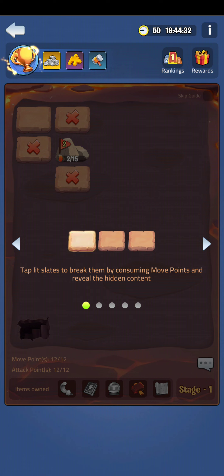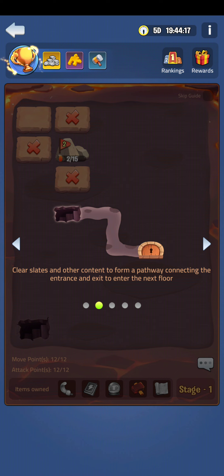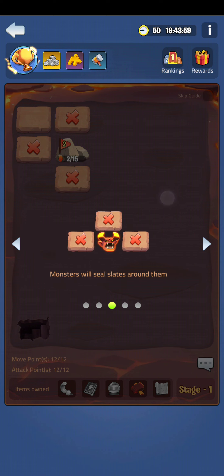So when you're seeing a blank spot like that, you click on it and then something will appear. This one says clear all the slates — clear slates and other content to form a pathway to connect to the entrance, or in this case exit, or to enter the next floor. Basically what we're doing is trying to get all these out as a team. The whole idea is to kill the monster to release the slates, and then as the slates release we clear the level. So we're in stage one.